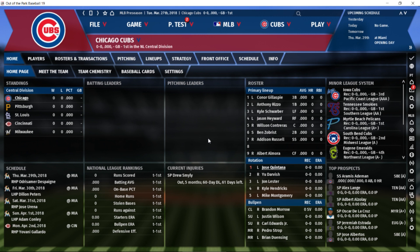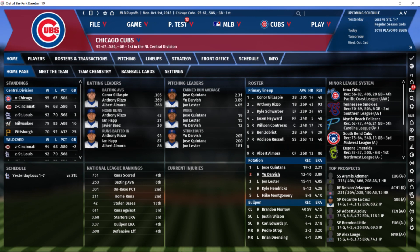It is October 1st — baseball season is over. As you can see from the left panel, we ended up winning the central division by one game, which is fantastic. Connor Gillespie hit .305 — a pretty exaggeratedly good result, I wasn't expecting that. Cincinnati finished one game behind us, and St. Louis captured the second wild card spot three games behind us, so it was a competitive division. To come out and win it without Kris Bryant is definitely a good result for the Cubs.